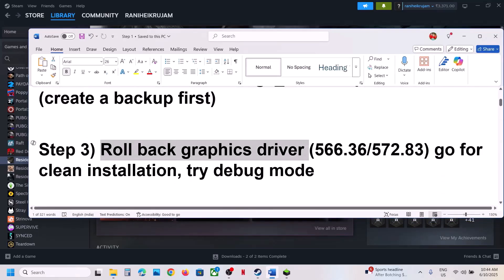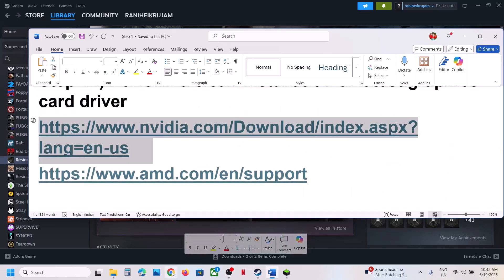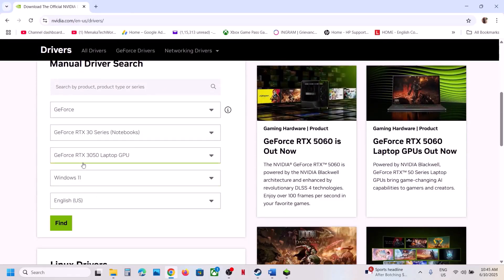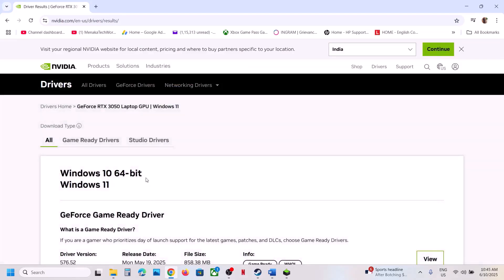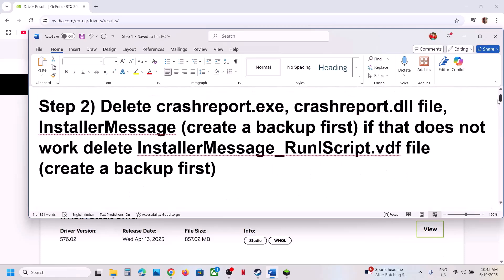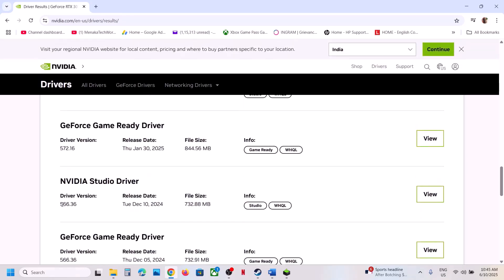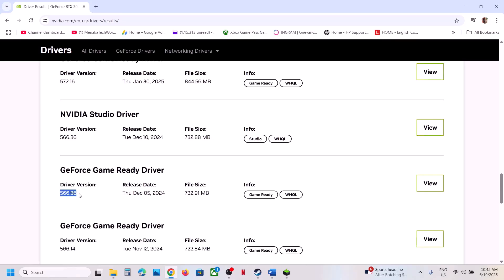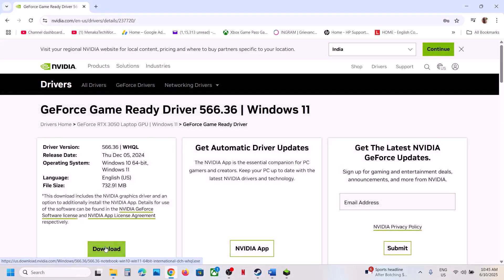The next step is to roll back your graphics driver. If you're running the latest graphics card driver, you can roll it back. For this, go to the Nvidia website — I'm showing for Nvidia. Select your graphics card, your operating system, click on Find, then scroll down and click View More Versions. For many users, installing version 566.36 has worked. Find this update — 566.36 GeForce Game Ready Driver — click on View, then click on Download.